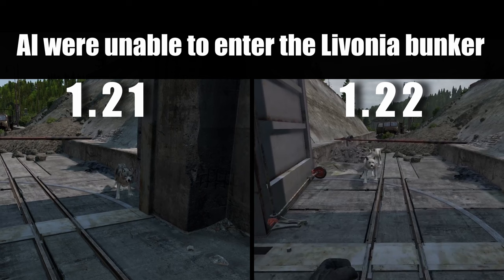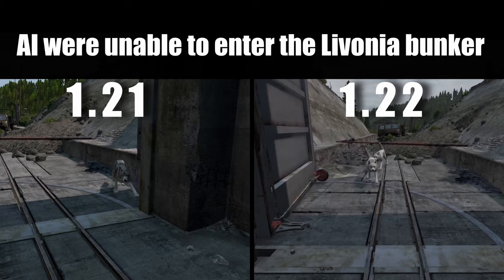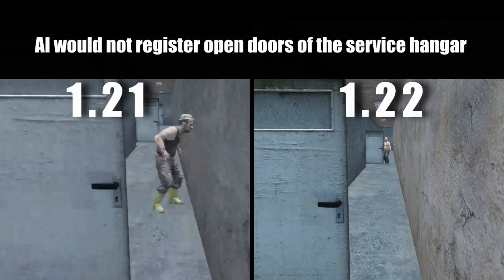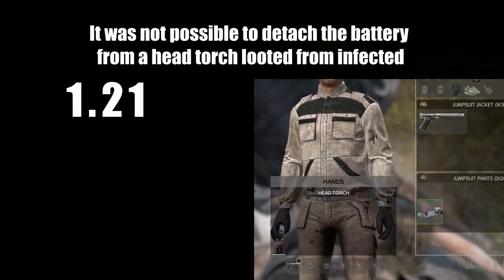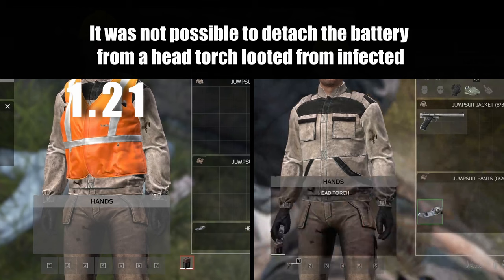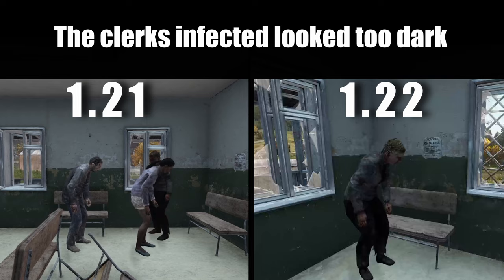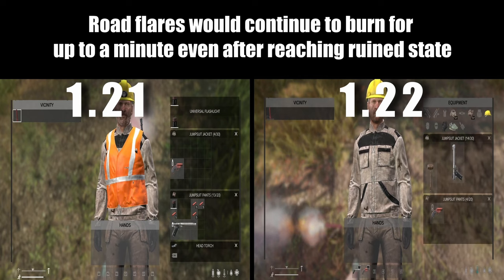AI were unable to enter the Livonia Bunker. AI would not register open doors on the surface. Flares shot from a flare gun would produce a continuous sound when stuck in objects. The clerk infected looked too dark. Road flares would continue to burn for up to a minute even after reaching their ruined state.